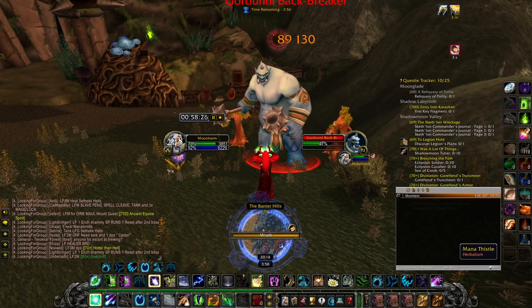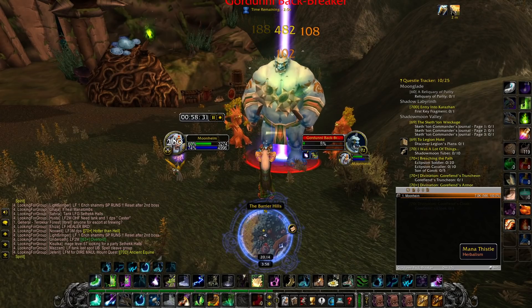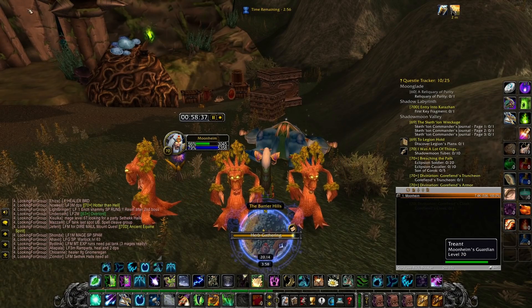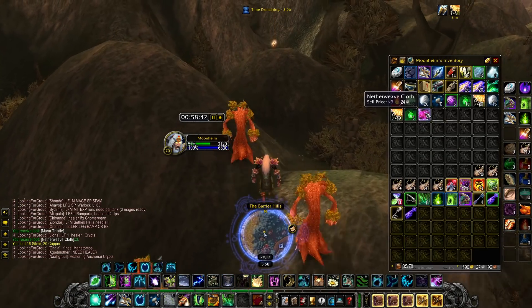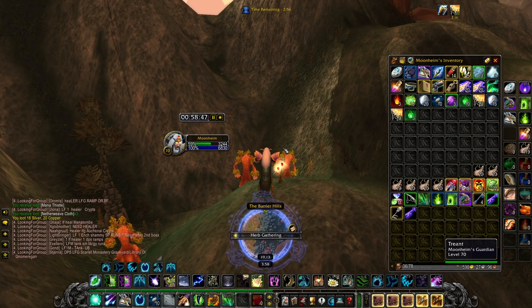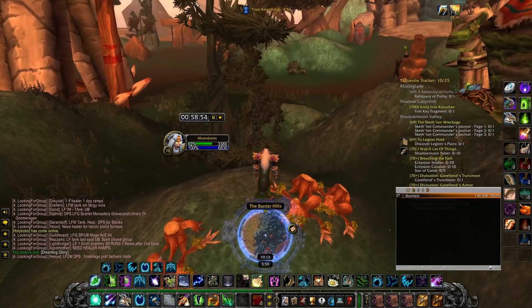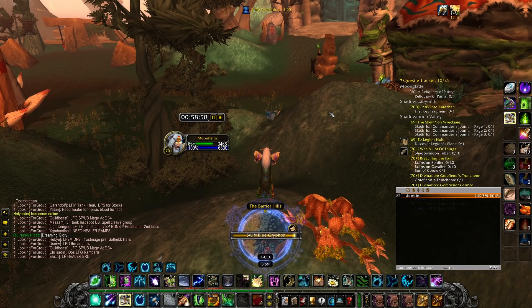So this farm is basically you are hunting for Mana Thistles. One very cool thing about Mana Thistles is that they can only spawn in level 70 zones or level 70 places, where you pretty much have to have flying to get there, and you also obviously want to be level 70 because the mobs are level 70.